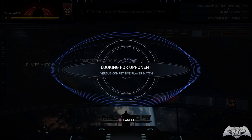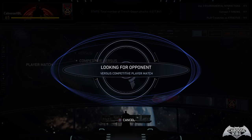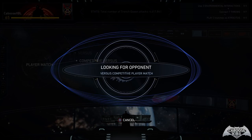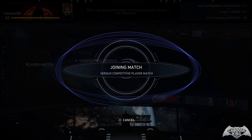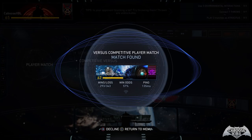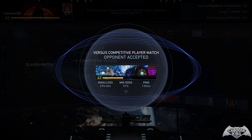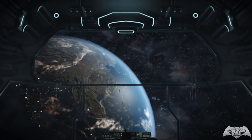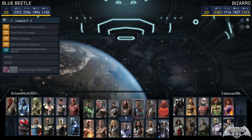I really hope down the line they find a way to make that more of a thing. I don't know what other events they can really do, but it would have been amazing if Mera was one of the DLC characters — then we could have gotten some Justice League gear for her as well. We found someone — GI Joe Ninja — and they accepted. Through the power of editing, GI Joe Ninja came in clutch and we found our opponent. They're picking Blue Beetle.